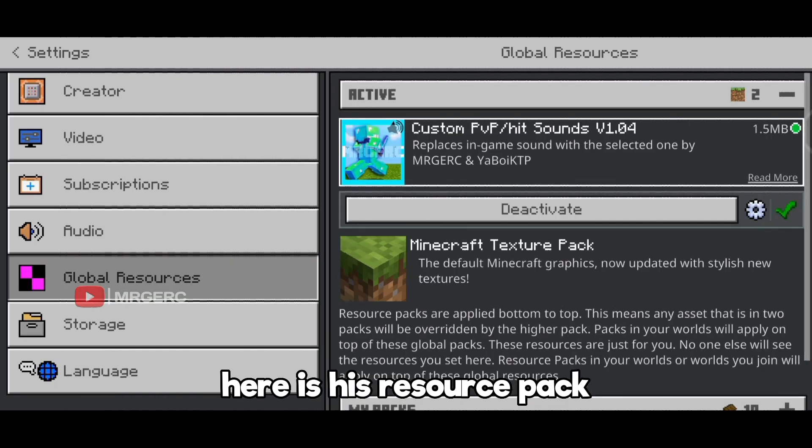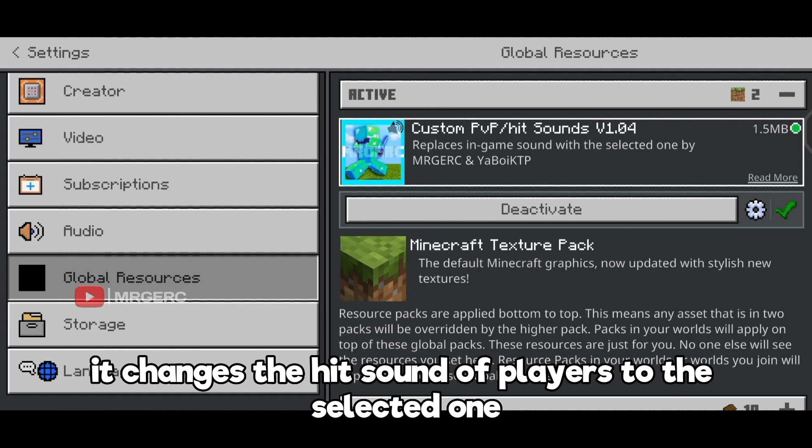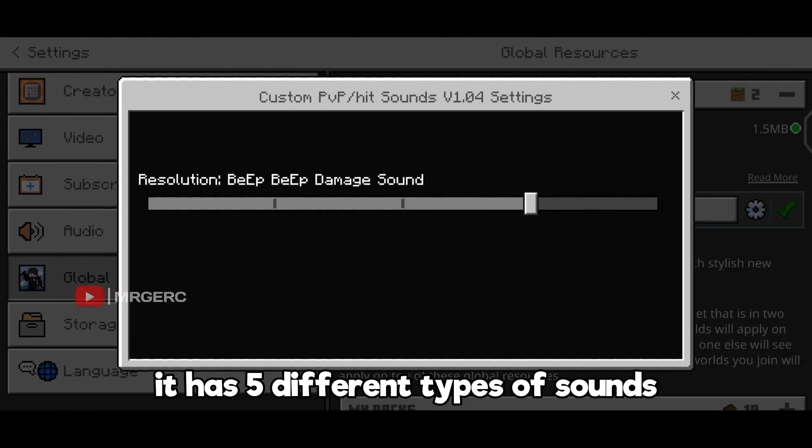Here is the resource pack. It changes the hit sound of players to the selected one. It has 5 different types of sounds.